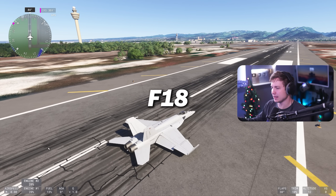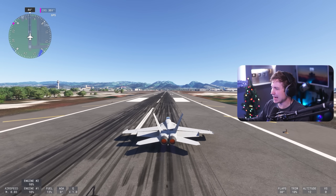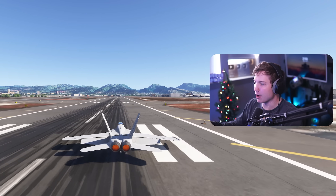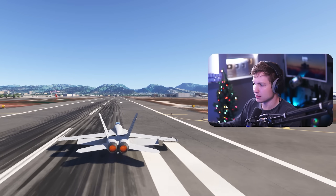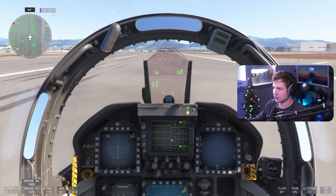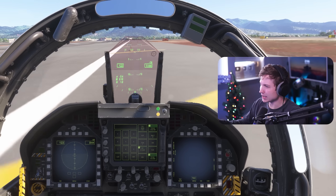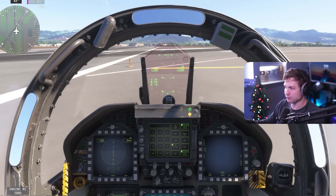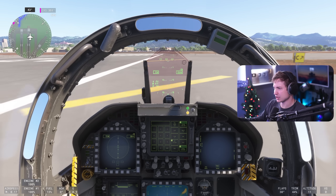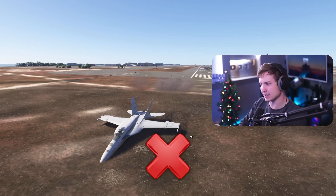Next up we have the F-18. Like we saw with the A-10, I think the hardest thing is that you can't get any AOA. Our AOA is essentially negative. The rudder is going crazy — that is not me. We're going 110, 115, 124 knots. That's full left rudder. We're pretty much stuck. F-18 cannot do it — we only hit 124 knots, and with no AOA, it's definitely not going to work.